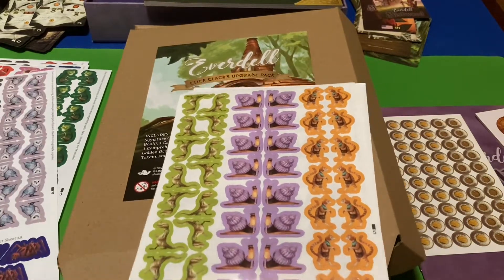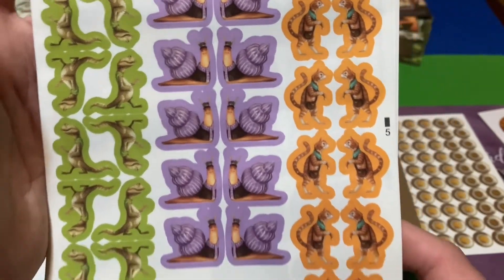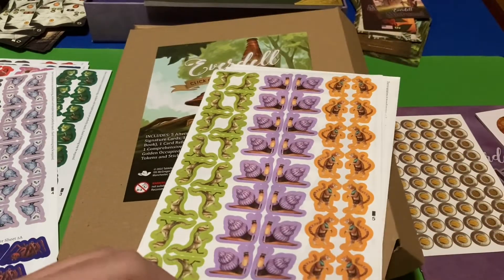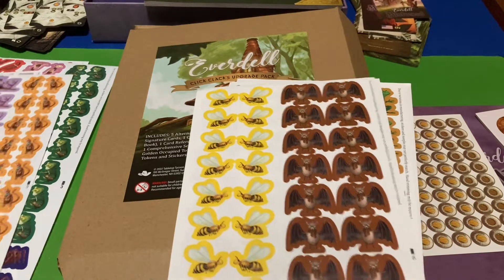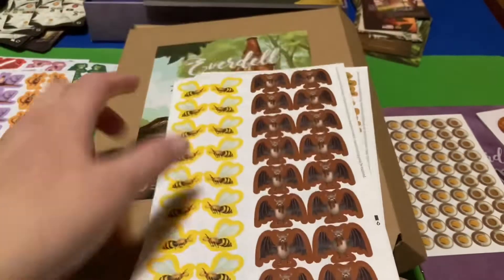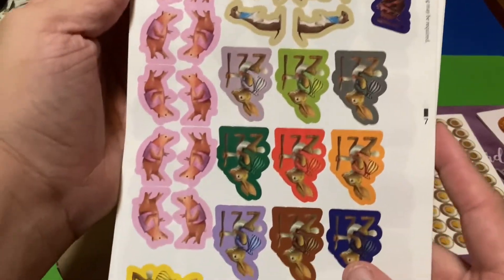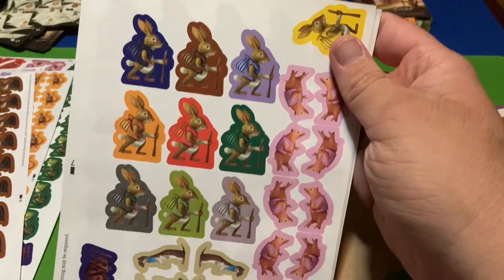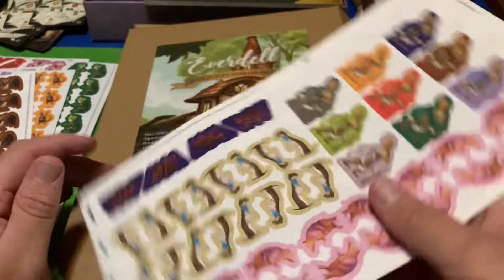Here are the lizards — oh yes, very cool, very very cool indeed. Butterflies too — very cool. More butterflies. Here are the bats and the bees. Here are some more stickers for the pigs. We've got some rabbits here for all the different rabbits — you know, for Spirecrest. Then we've got the stouts and some more spiderlings.